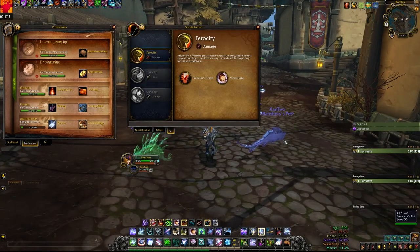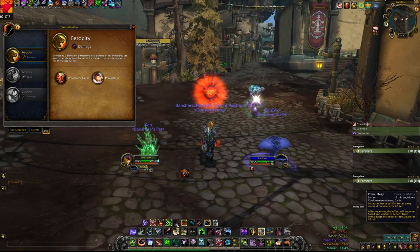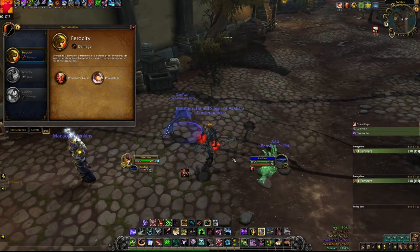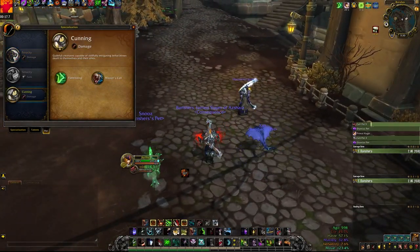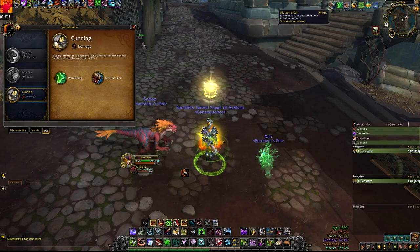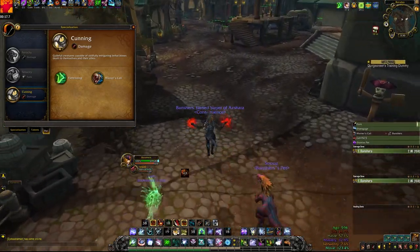My second main pet is a Nether Ray from Nazjatar that provides 15% leech for you and your pet, a self-dispel just like my porcupine, and it has Bloodlust. Bloodlust is an extremely powerful cooldown that mages, shamans, and ferocity pets have access to, so I'd highly recommend having at least one in your party. My third main pet is a Raptor from Zuldazar that gives you 10% movement speed and a freedom spell — dispelling all slows on you or a teammate for 30 seconds. This is very useful in PvP or on particular boss fights like dispelling the barrel on the second boss in Freehold, or dispelling slows on the third boss in Shrine of the Storm.